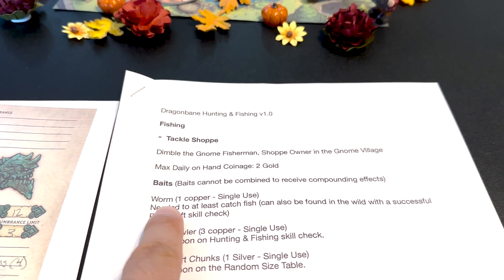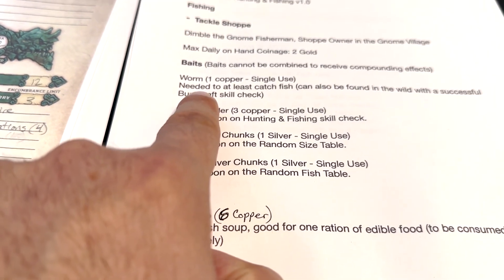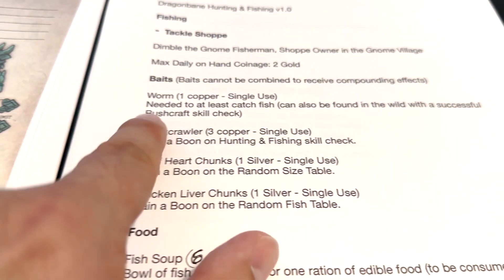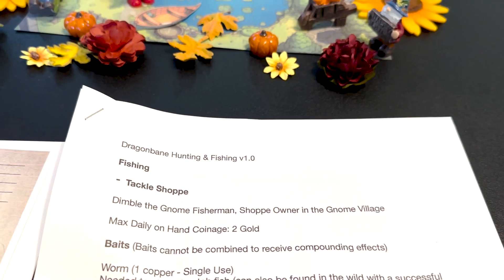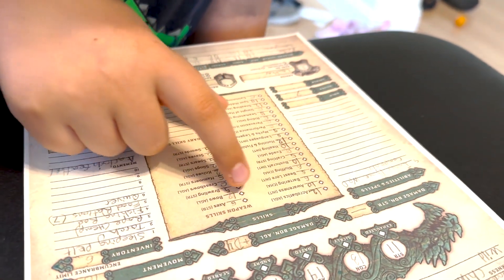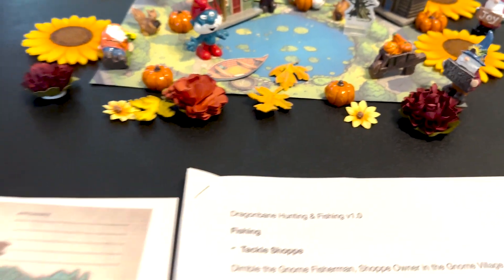Let's say we have some bait already. Let's say we have a worm — a few worms. A worm is needed to at least catch a fish. It can also be found in the wild with a successful bushcraft skill check — dig in the ground to see if you can find a worm. What's your bushcraft skill? You have a 6? Alright, I have a 10. Let me try mine.